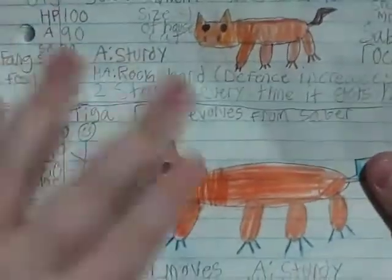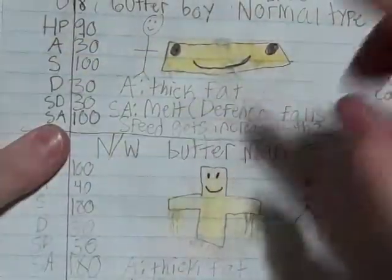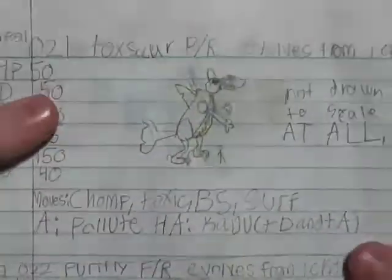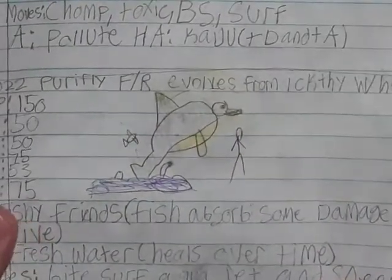That's the next evolution. Then we have Butter Boy and Butter Man — I couldn't think of anything but my friend McKenzie has an obsession with butter, so let's make a butter Pokémon. The evolution is normal-water because it starts to melt. Then there's Ichthy, which my friend actually made — it's a pretty cool Pokémon. It's a split evolution: Toxor is if you evolve it with no items, and Purify is if you evolve it with a healing item like a Potion, Leftovers, or other healing items.